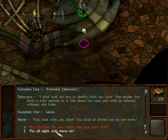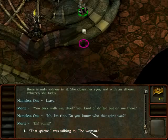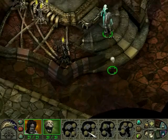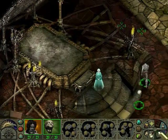Morte asks: you back with me, Chief? You kind of drifted out there. I say I'm fine and ask if he knows who that spirit was. Morte says he only saw a spectre — I say it was a woman. Morte gets excited and asks what she looked like, saying she was right on top of the slab. He admits he didn't see her and says I just stood there statue-like — he was worried I'd gone addled again. I say I'm fine, I think. Let's move on. Looks like my skills have increased.